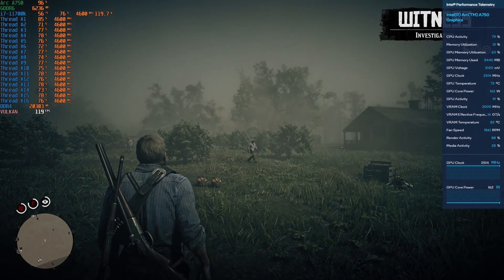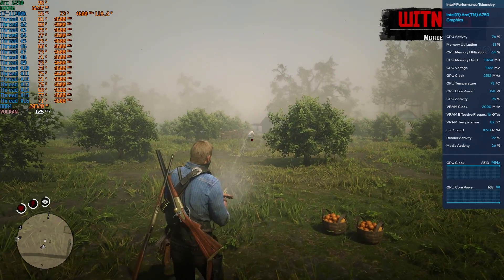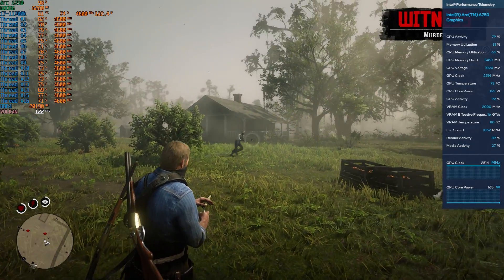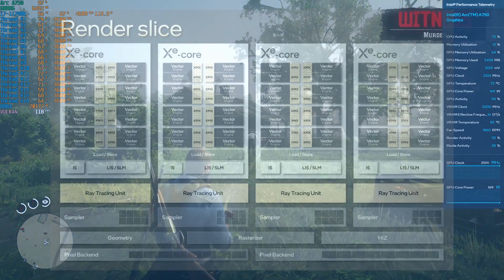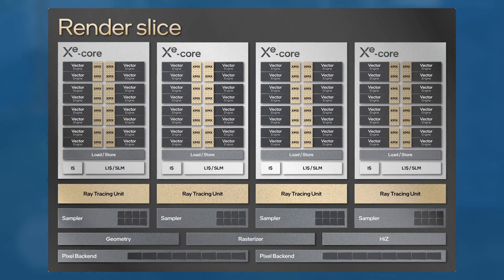Equally as important as some of the issues of the card, I think it's important to mention what I like about it as well as some of the strengths. The microarchitecture powering the Alchemist lineup of GPUs has a higher percentage of overall transistors dedicated to ray tracing than AMD's RDNA 2 cards.